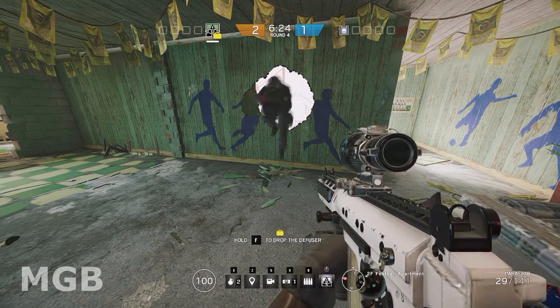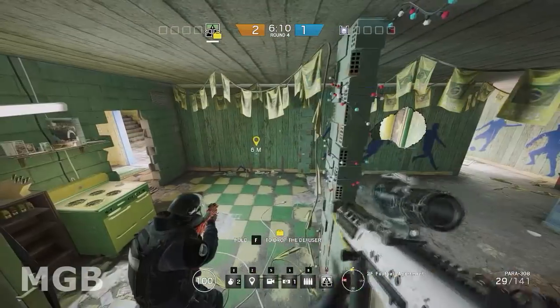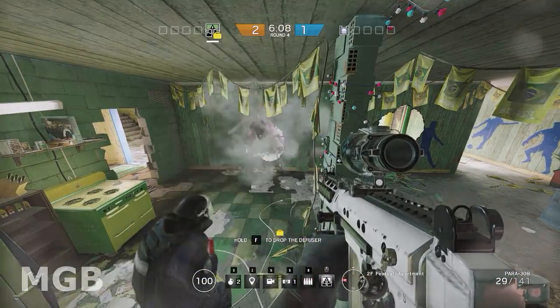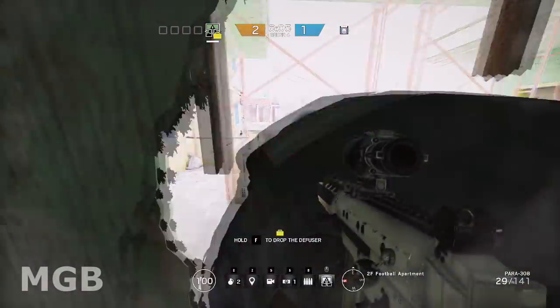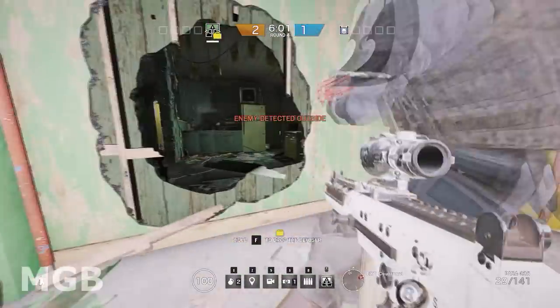This seems to fit nicely with the newly introduced attacker gadget, the Claymore Mine, which is specifically designed to be a counter to flanking defenders. Impact grenades can also damage and even kill enemies through barricades and walls, so watch out for that.